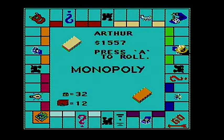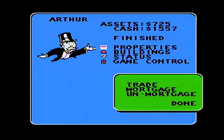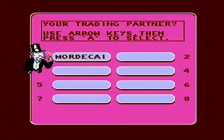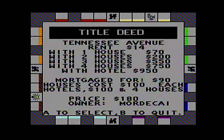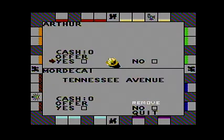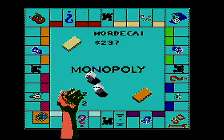He's bored because he owns Park Place. He only owns one railroad, so one railroad is $25. So he would like Tennessee Avenue. The answer, of course, is no deal.